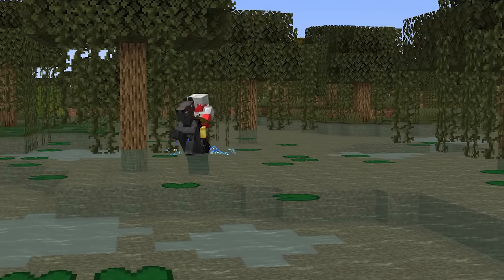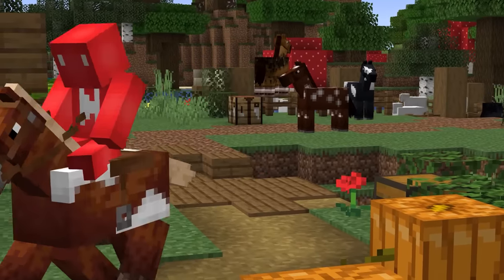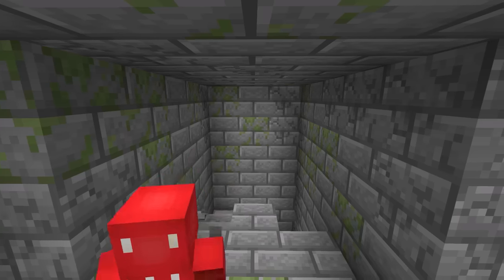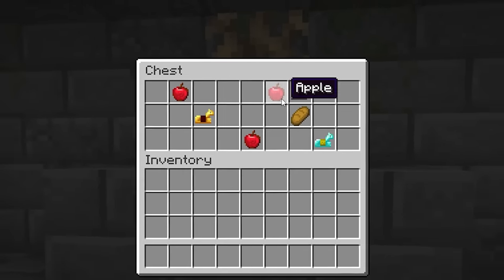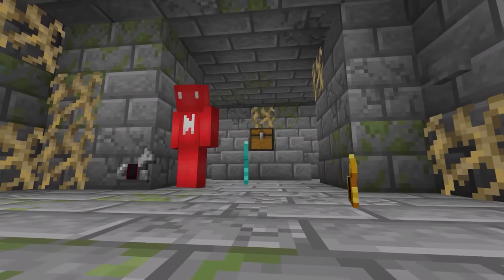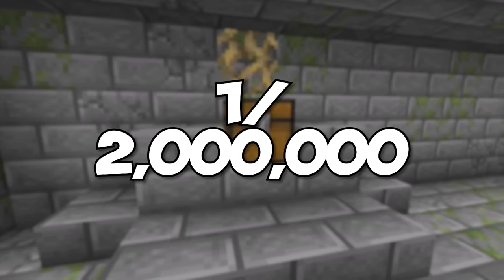Number thirteen. Horses aren't exactly a preferred way to travel, but it's always nice to have a shiny set of armor — and having all three looks even better. If you're looking for all the spiffy duds for your stud, you could roll the dice for a situation like this. In this altar chest in the stronghold, we've got a full set of iron, gold, and diamond horse armor variants. If you see this, maybe take a screenshot, since there's only about a 1 in 2 million chance of it ever happening.